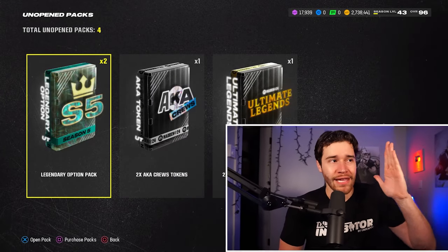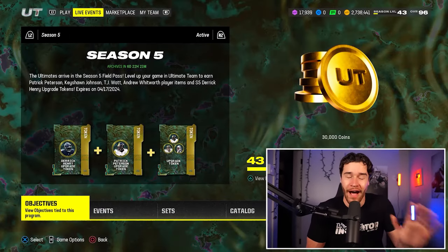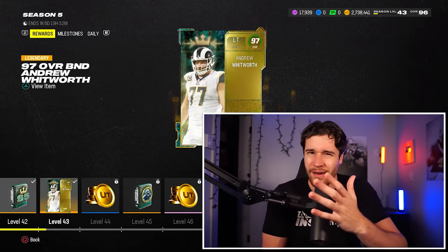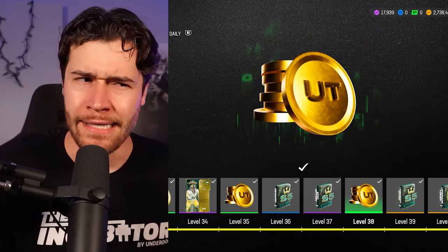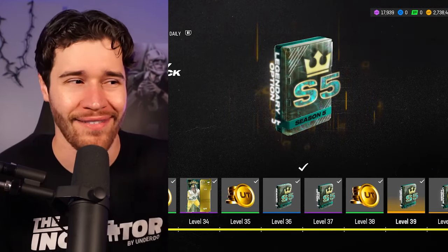The first packs we're going to be opening in this video are the legendary option packs, which you're going to earn as you go through your season field pass. These are probably the best free packs you guys can pick up in any of the field passes in Madden 24. You're going to get a legendary option pack at level 42 and also at level 39.